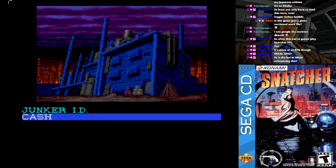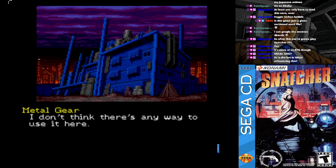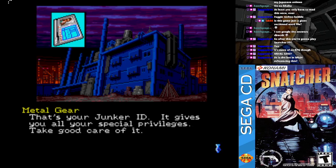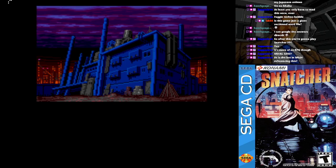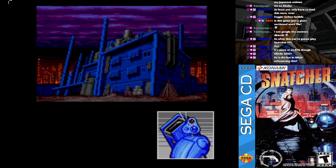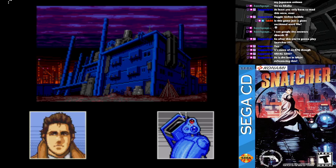Wait, I guess my blaster doesn't count as an item or something. That's the expense money they gave you — I don't think there's any way to use it here. That's your Junker ID; it gives you all the special privileges, take good care. What was that? A male scream — perhaps something has happened to Jean-Jacques. Gillian, please use extreme caution. I read multiple moving objects within the factory — this could indicate the presence of Snatchers or Insectors.